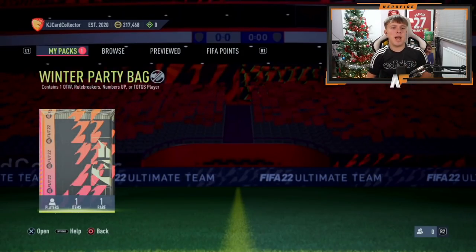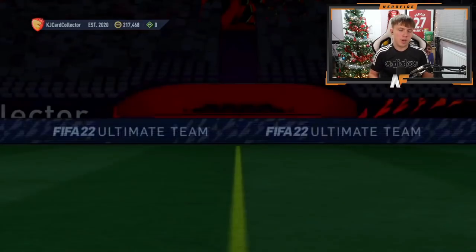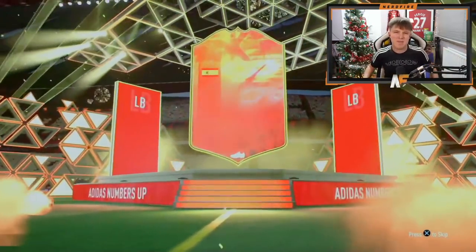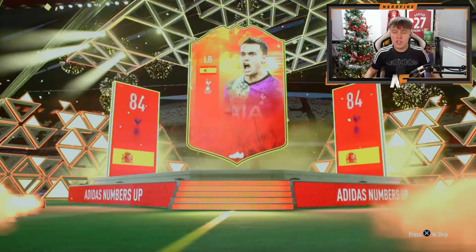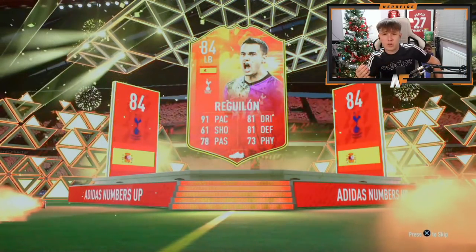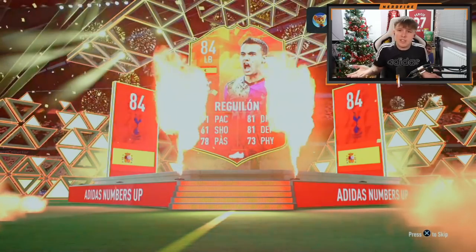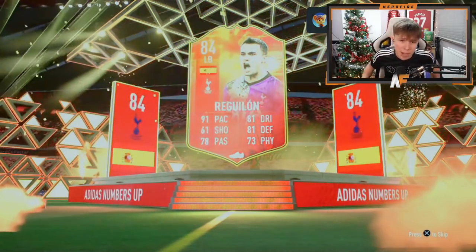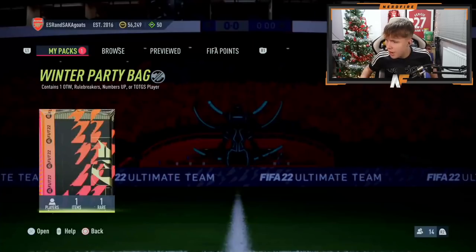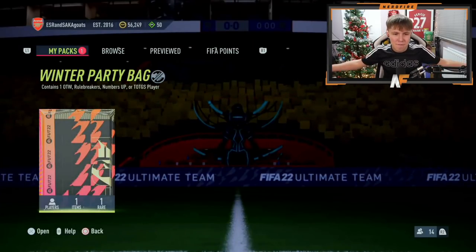The man ProGrazier is here with party bag number five. Please change it from Rule Breakers, I'm a bit bored. Oh, we finally got something different - it's a Numbers Up! It's Reguilon. I thought it was Fabian at first and I was like, that is definitely not great, but Reguilon is useful - probably one of the better Premier League left backs in the game right now. Actually for number five, not too bad.